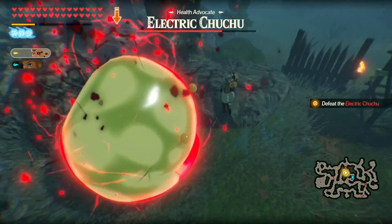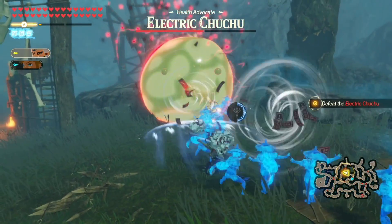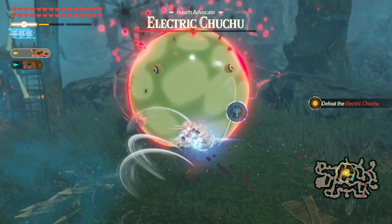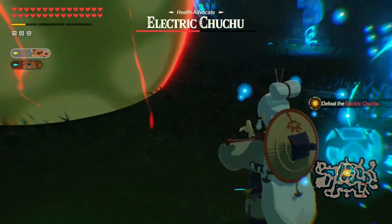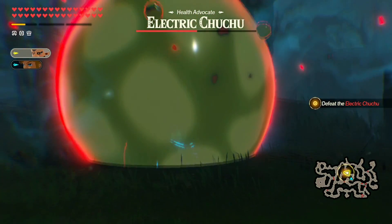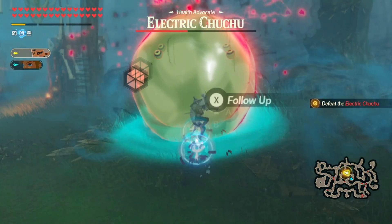You cannot stop these frogs, you fool! All right, we got the ult ready. I know there's a fire Moblin somewhere around here but that's not my problem right now. Link, where did you go — why did you leave the Choo Choo? What are you doing over there, are you fighting the fire Moblin or something?